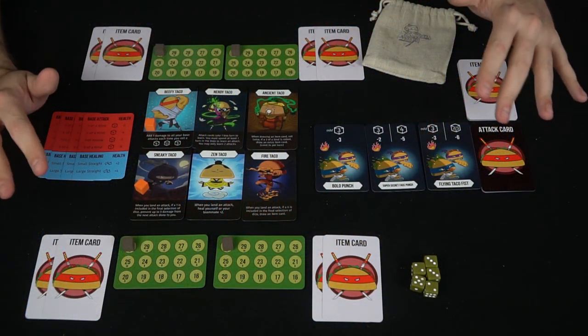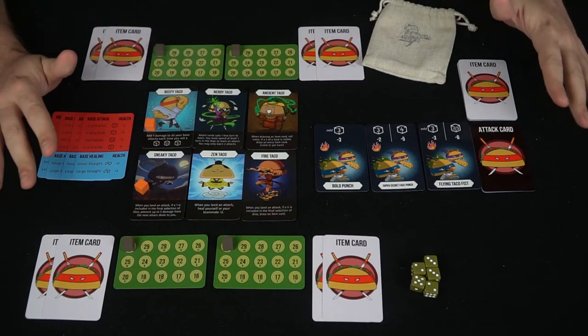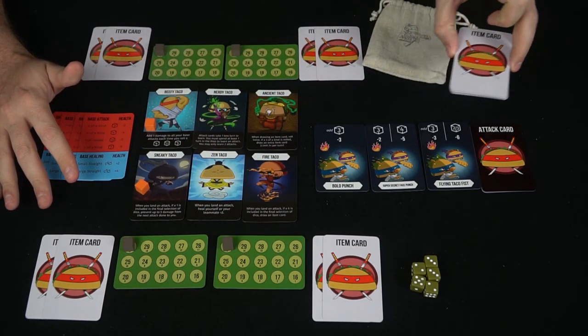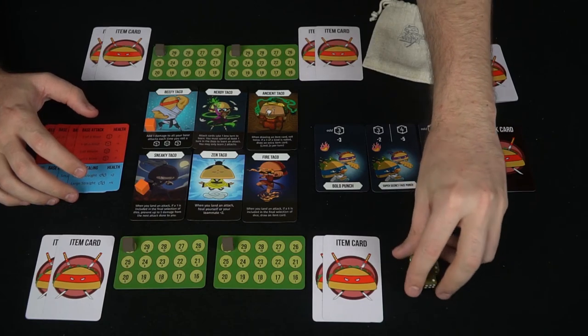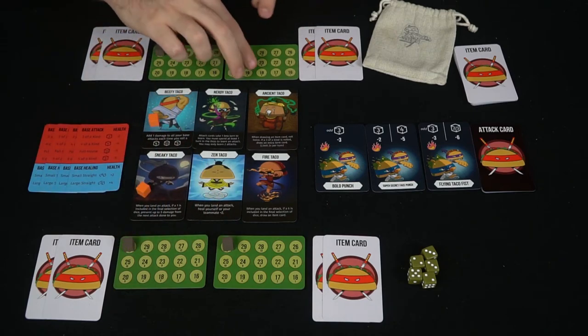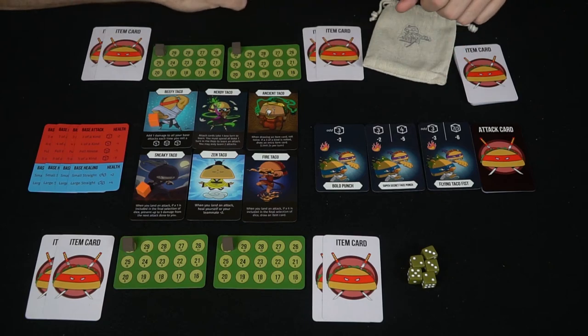Let's take a look at the cards and how to set the game up. Here we have Taco Ninja Adventure and everything that's going to be included. As you can see, you're going to be getting a bunch of different sets of cards — attack cards, the tacos themselves, item cards — along with player reference cards, a bag for your cards, some dice, player-specific cubes, and your life trackers and life total cubes.